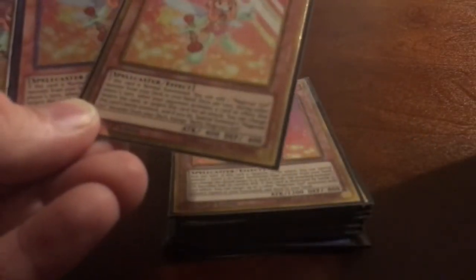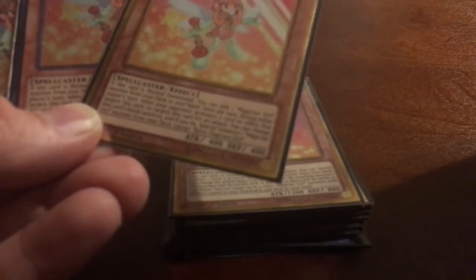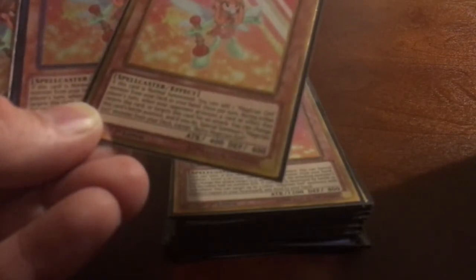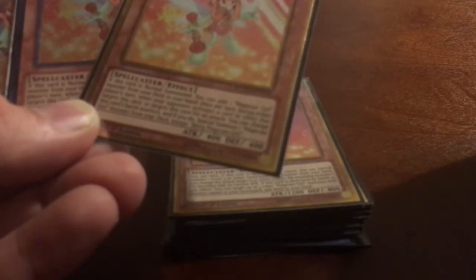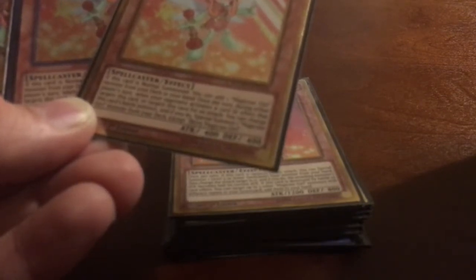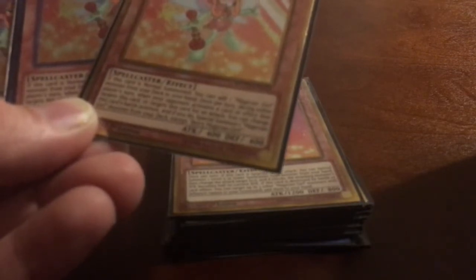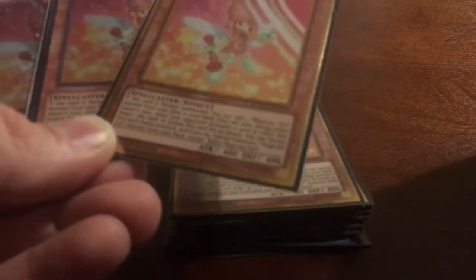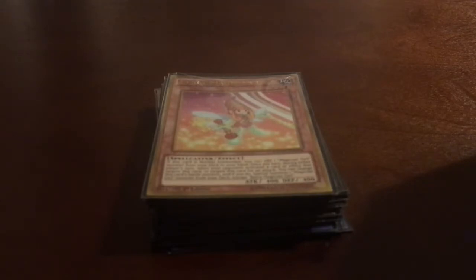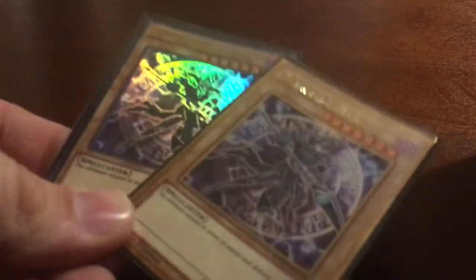We have three copies of Berry Magician Girl. If this card is normal summoned, you can add one magician girl monster from your deck to your hand. Once per turn, during either player's turn, when your opponent activates a card or effect that targets this card or targets it for an attack, you can change this card's battle position and special summon one Dark Magician Girl from your deck — a quick way to bring out the ace of the deck.